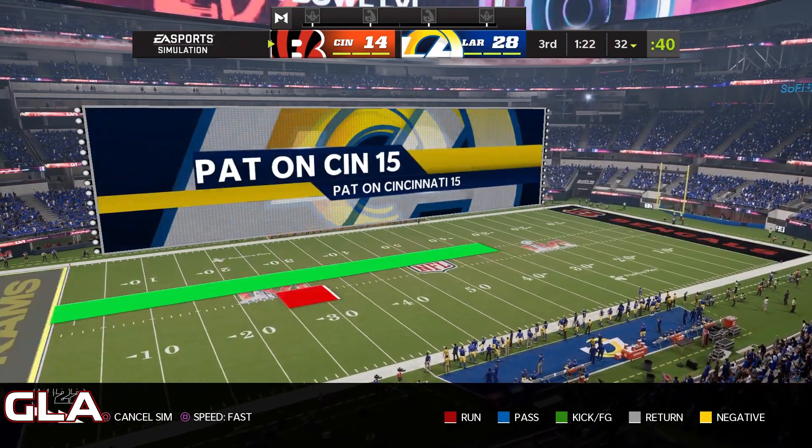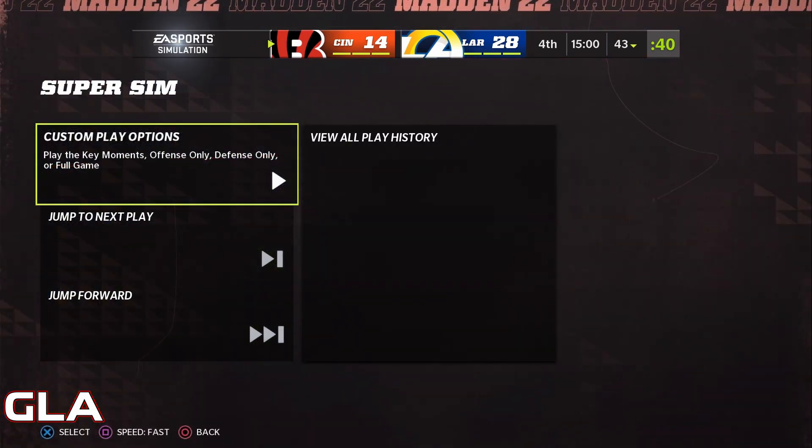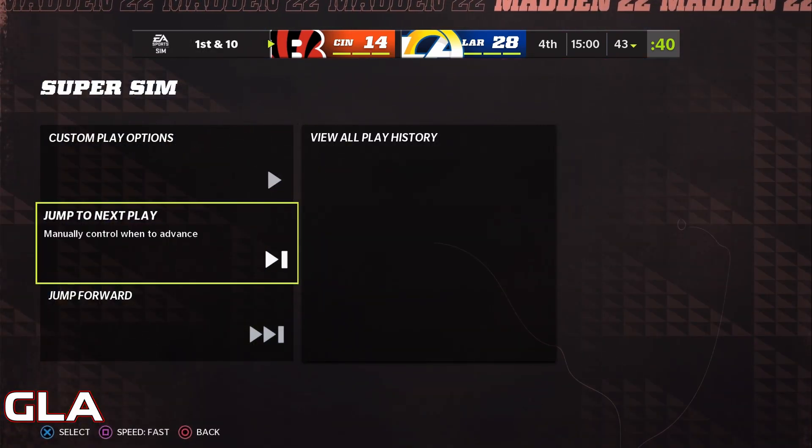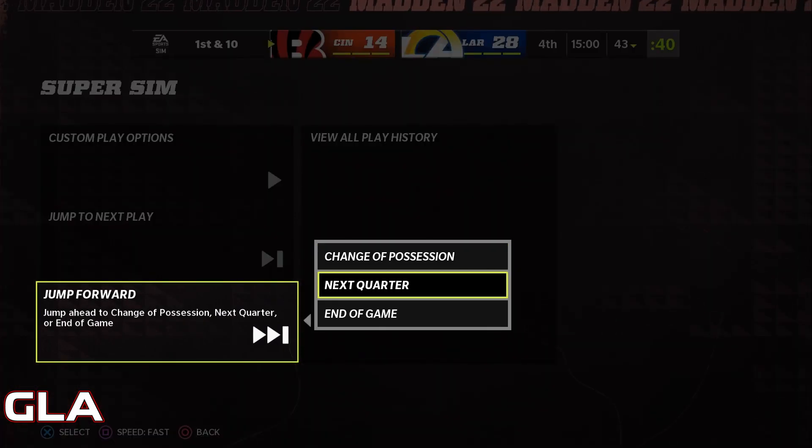Rams score again — it's 21-14, then 28-14. At the start of the fourth quarter the current score is 28 to 14. Let's go ahead and simulate to the end of the game and see who ends up winning Super Bowl 56.